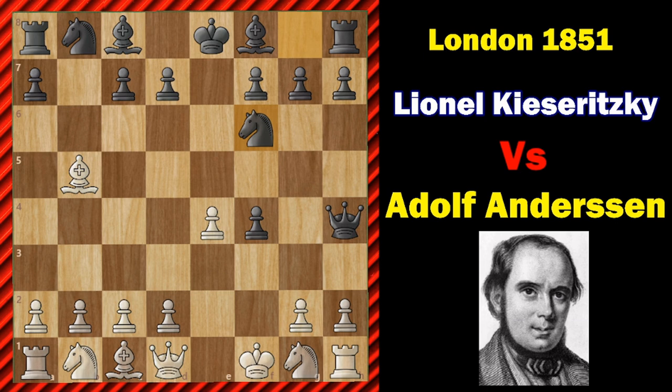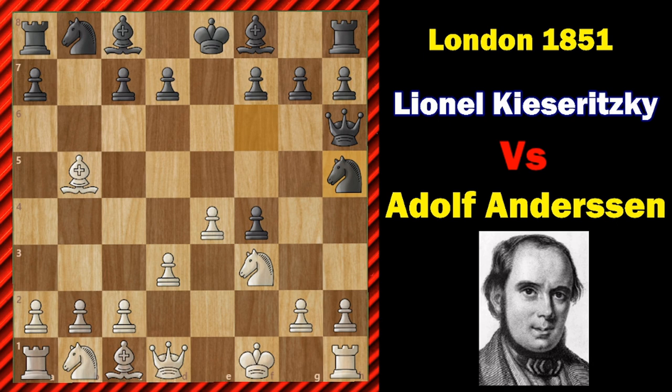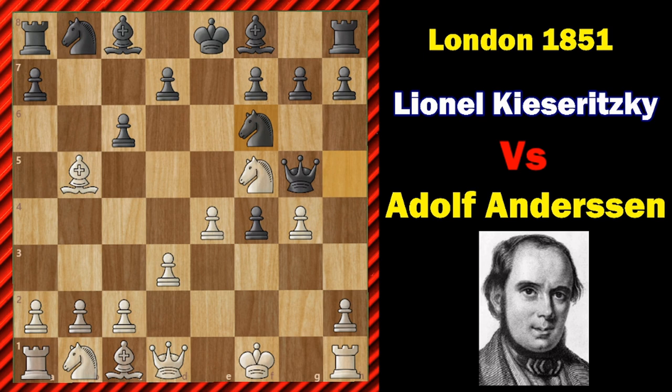Bishop takes B5. Now Knight F6 tried to hit the E4 pawn. Now Knight F3. Queen to H6. Now D3. After this, Knight Queen to H5. Knight H5. Now Knight to H4. Queen to G5. Knight F3. Now C6 hitting this Bishop. Now G4 tried to hit this Knight. Knight F6 — here the en passant is not possible because this Bishop is pinning the pawn.